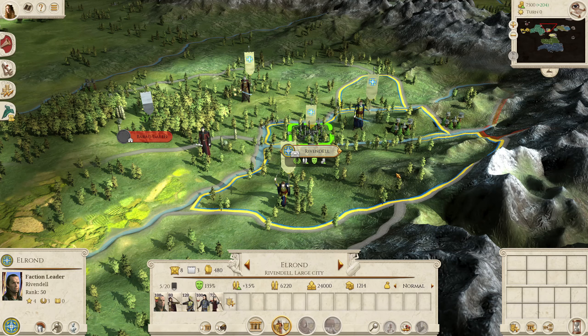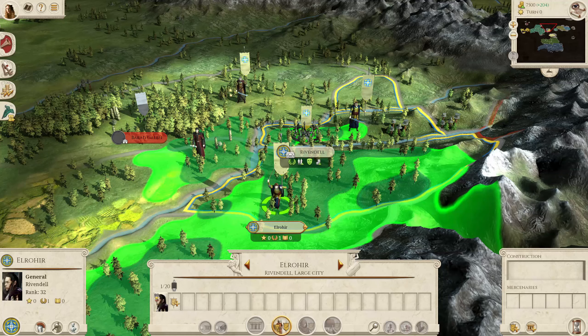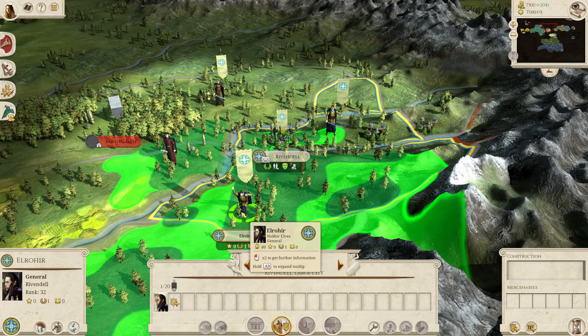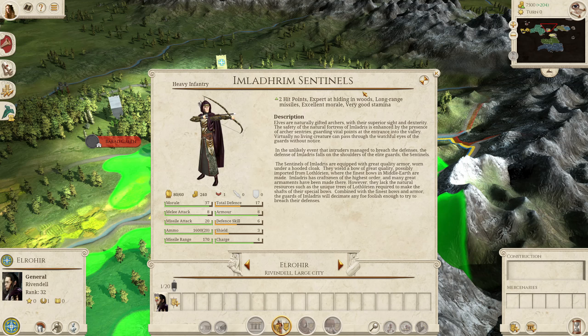So that covers Elrond and the Kingsguard. Next I'll move on to Eladan and Elrahir. The first thing to note is the models — this is the generic General's model for a Noldor General. They look very similar to the High Noldor units except they have a red accent around the middle of their outfit. In terms of their General's bodyguard units, they both have the Imladrim Sentinels, which are recruitable units — region specific, available only from tier 3 of the forge in Rivendell.